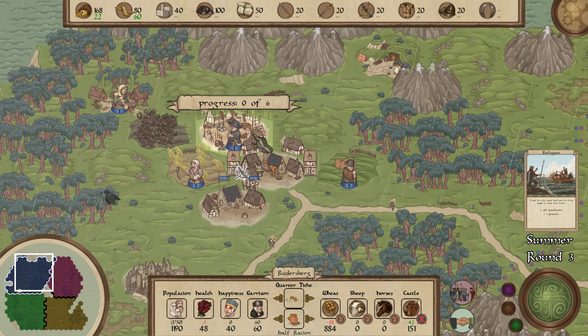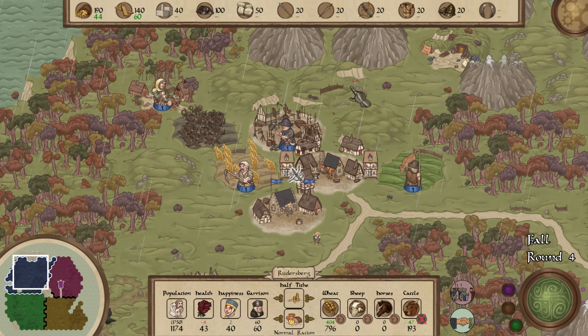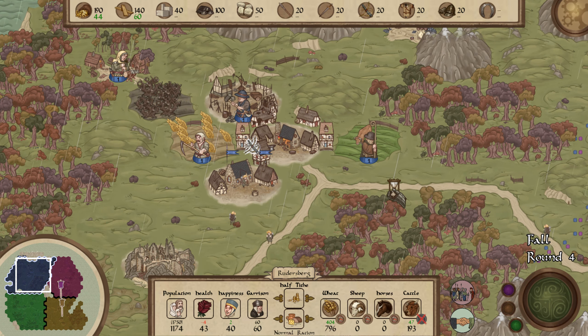These guys are just hanging out. We can't see Bergheim. This is the town center. We'll skip a turn. I don't know if I should be doing more on my turns but I'm not going to be too concerned about it. So fall is here — we're one of six. Oh, we got some cows! Why are people unhealthy? Can we afford to up our food? Yeah, we've got so much wheat. Let's rip people up to half rations.